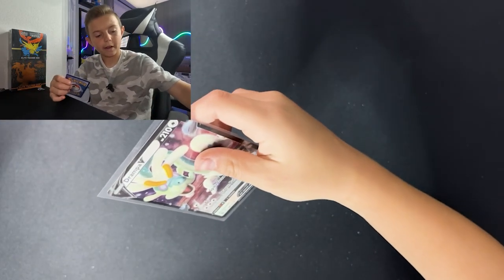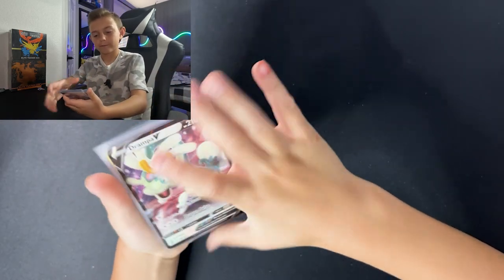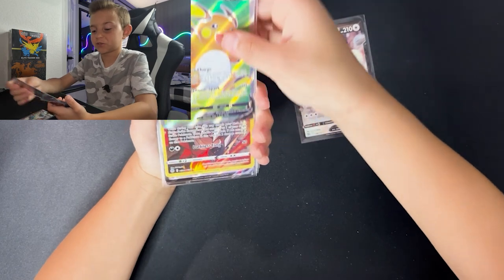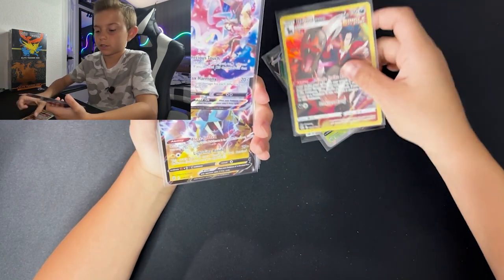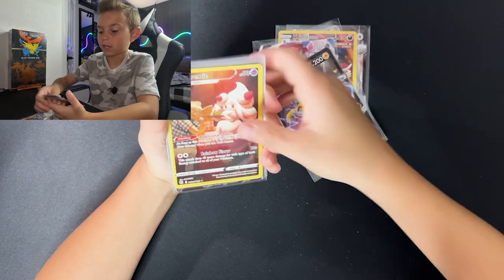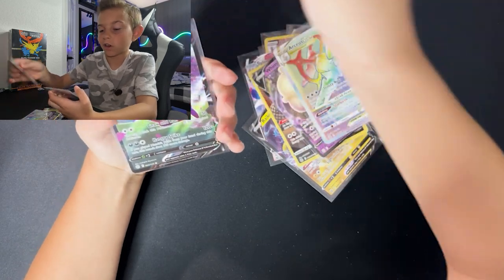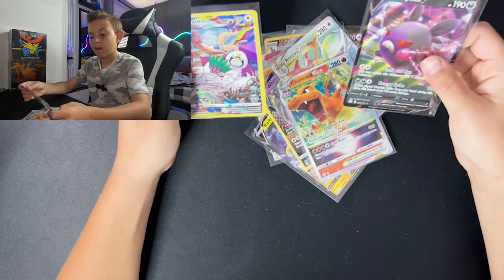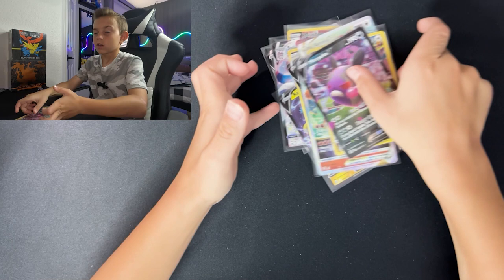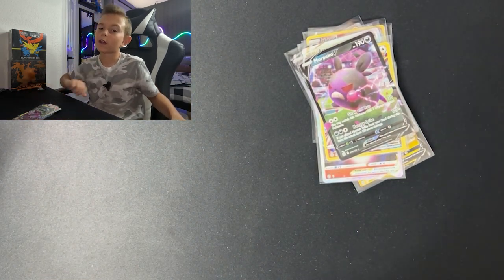Let me show you guys the hits right here. So we got: Drapion V, Raichu, Houndoom, Sylveon, Rokket, Accelgor, Whimsicott, RCS P-Star, Charizard, Morpeko, and Oranguru. Thank you guys for watching — I will bring it to you next time. I'm Pokedex, I'm out. Peace!